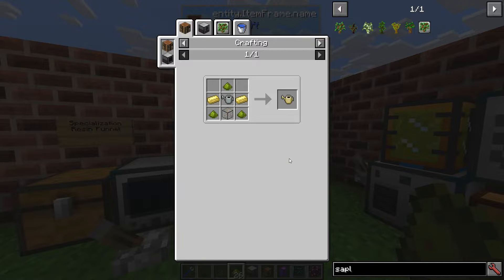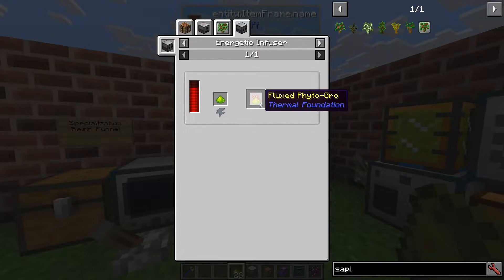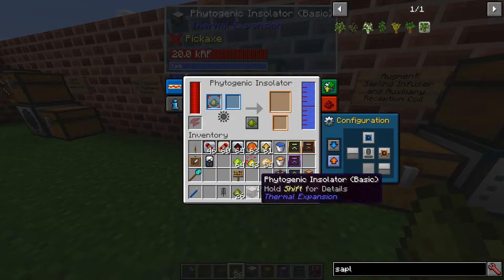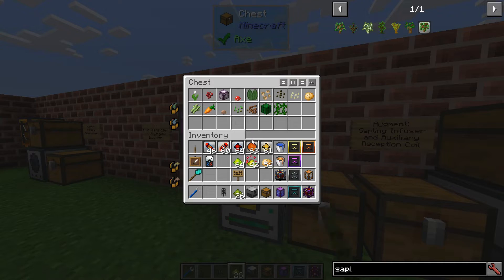You can refine normal phytogrow with sap into rich phytogrow, and then in the Energetic Infuser you can empower it to fluxed phytogrow. If we take our seed and use the fluxed one we'll get much more output. So there are plenty of recipes, and in a bigger mod pack you'll have even more.